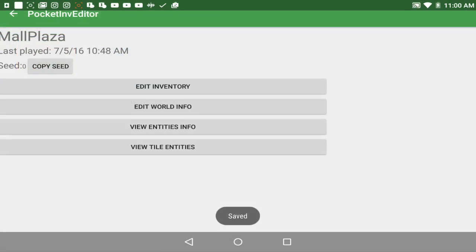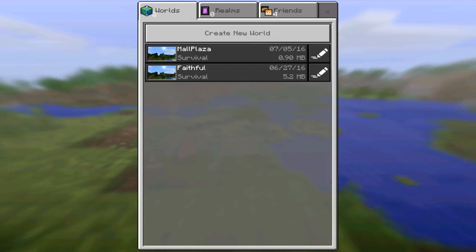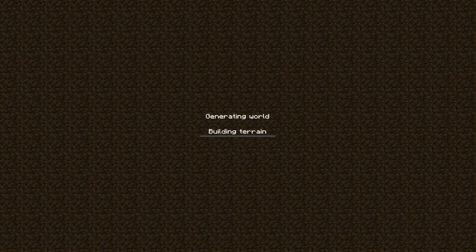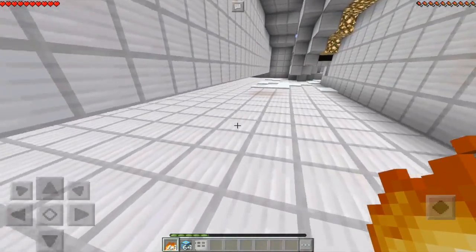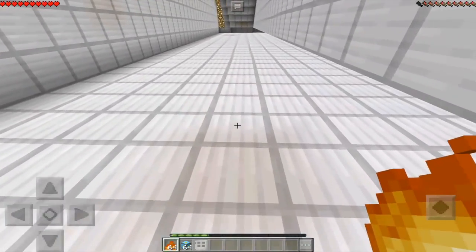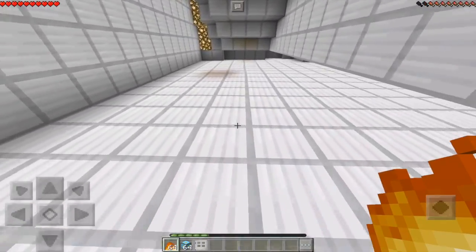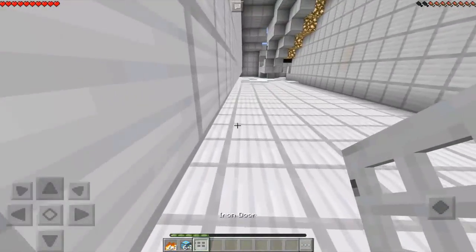So basically today I'm just going to be showing you guys some awesome texture changes. Now these texture changes are pretty much indescribable. I keep saying the same thing, but we're just going to go into our world and see some of the texture changes that Minecraft Pocket Edition has made. I'm sure there are plenty more hidden texture tweaks or changes, but right now this is all that I know of.